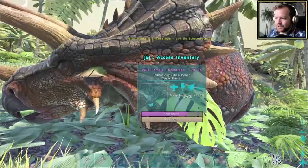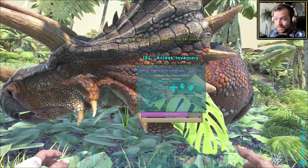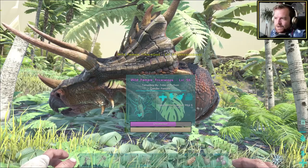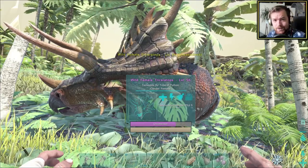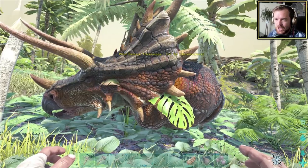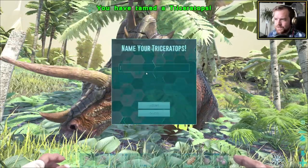After quite some waiting, we are just about there with taming Tara the Triceratops. Level 83 will be the starting level — that's very respectable. You can go up to like 150 plus. Here we go — Tara! Hello there, buddy!